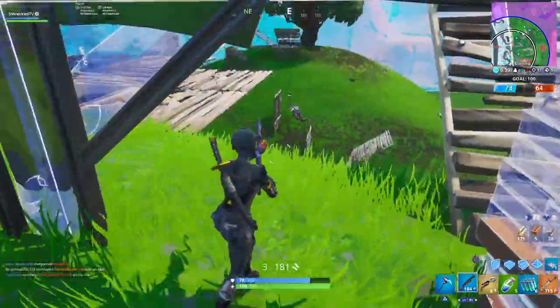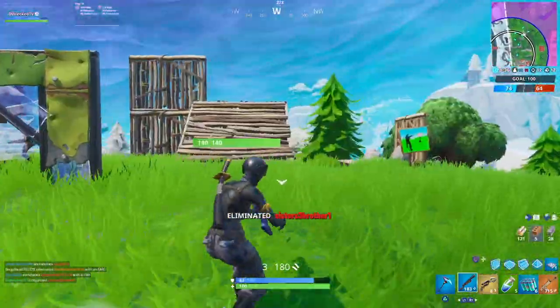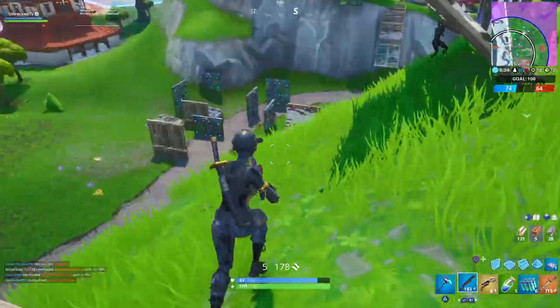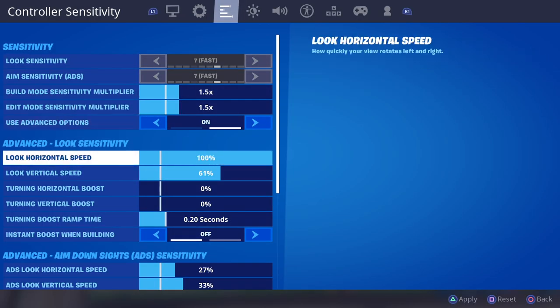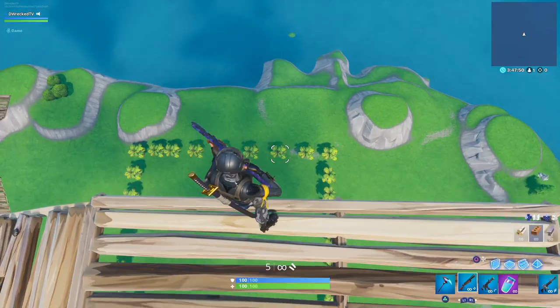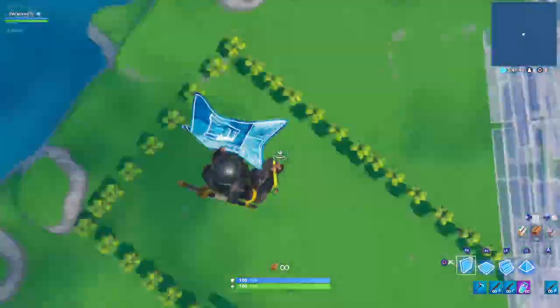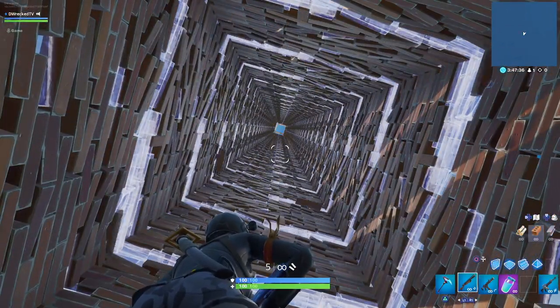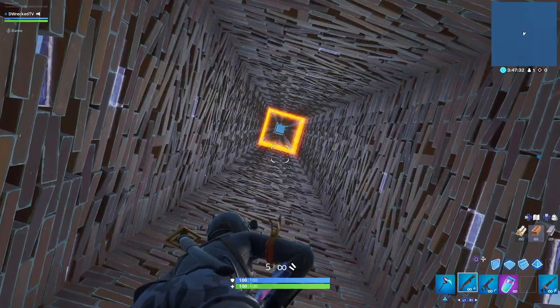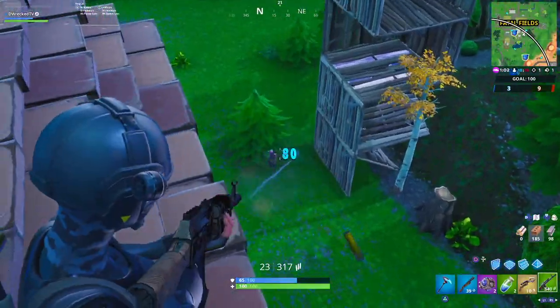Whatever you have your look sense at, you can boost anywhere from 0.1 to 5 times. If you want to be the fastest builder on controller, go for max crank with a 100% look sense and a 5x multiplier — this way you can build 50 times faster than everyone else. Editing sense is the same thing just for your editing. This next setting is a big change that could help you have better aim in the long run, depending on how much work you want to put into it.